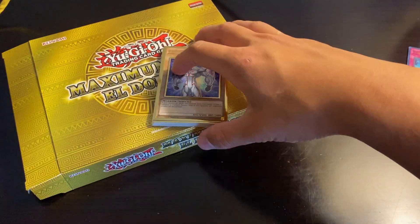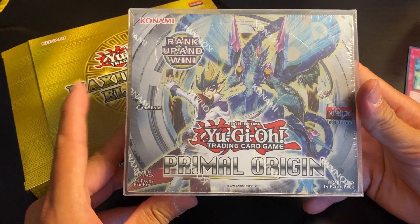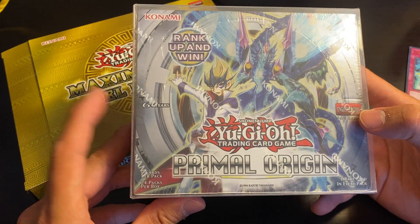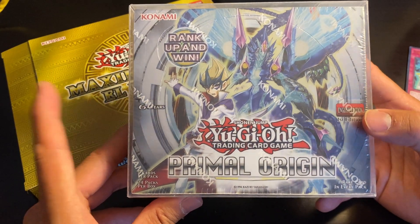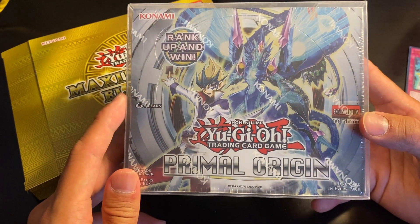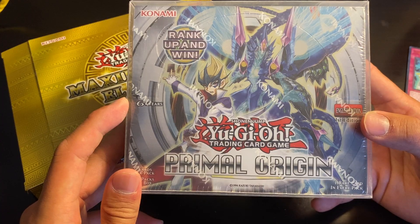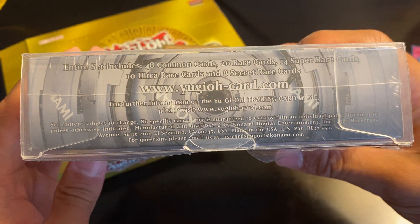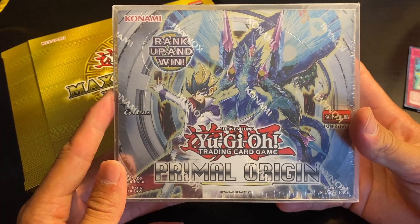That's the end of the video guys, hopefully you've enjoyed that. Box break is going on, so definitely check out my Instagram page if you are interested in participating. Pretty cheap packs — one pack is $12 US dollars, which is not bad considering this is a Zexal set from around 2014 or 2015. Thank you guys for watching. Get in on this box break, get involved — we'll see you all next time. Peace.